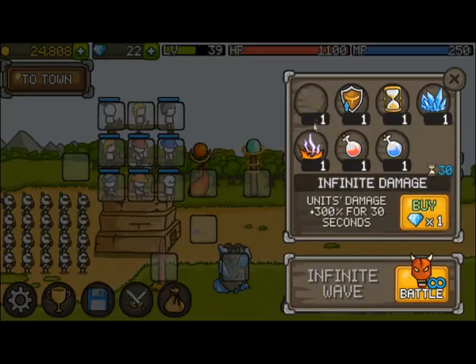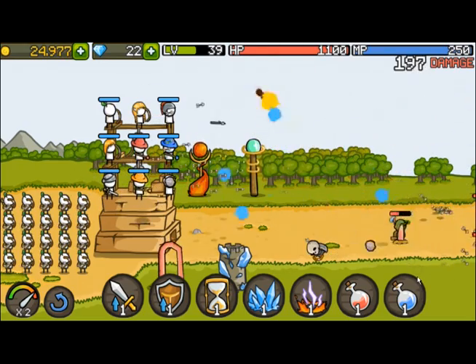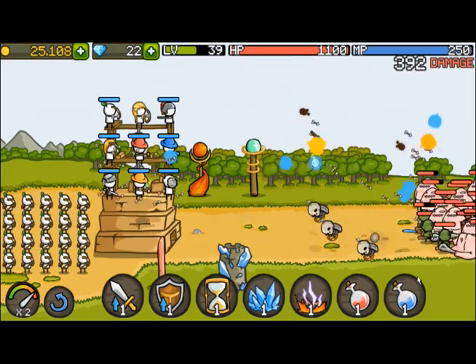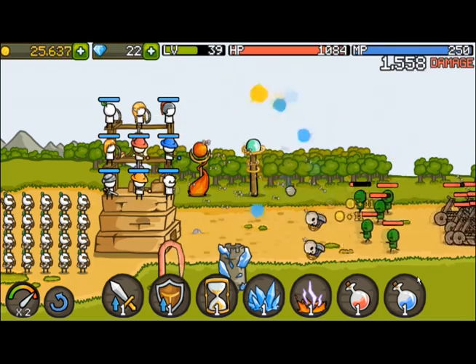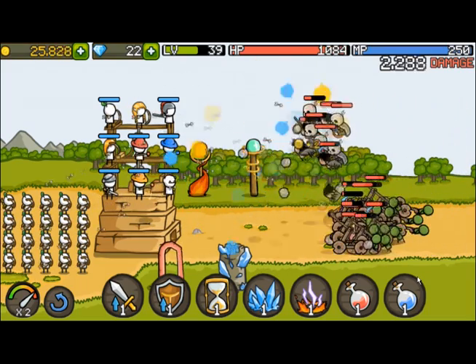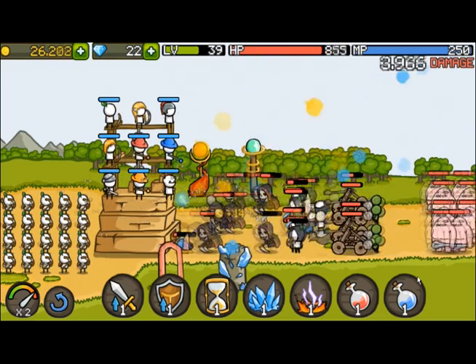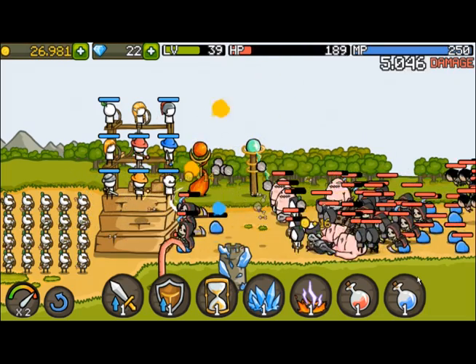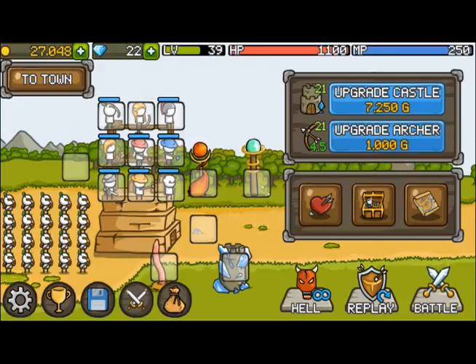I can go to hell mode now — infinite wave. It's literally just a battle. Flying skeleton minions — let's test my damage. It gives me a lot of gold so I'll take it. This is also another way to spend your gemstones. I did about 5,300 damage — that number's so low.